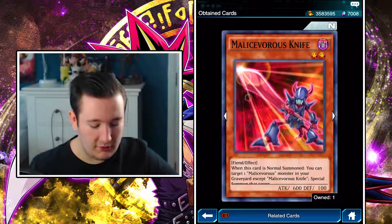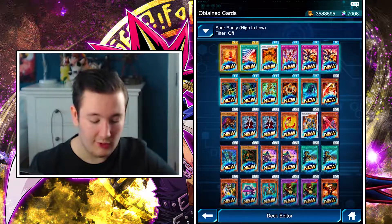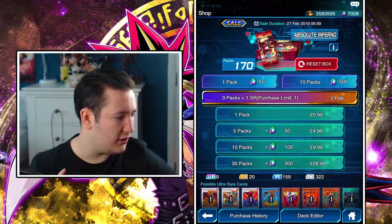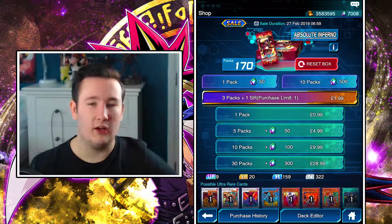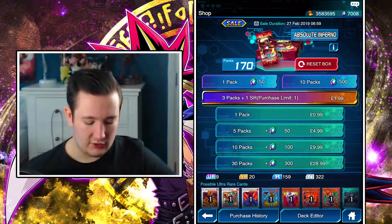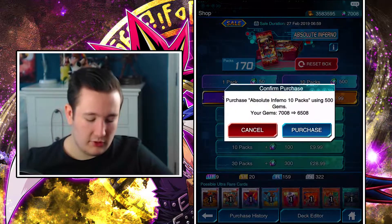Just imagine - there was a knife, and then there was a spoon, there's a fork as well, and it's really weird. I remember that from Zexal - I think it was from the dark side of... Yuma, yeah, I think it's Yuma from Zexal. Astral - yeah, the evil son of Astral, I believe, used that as well. So yeah, it's quite crazy, but here we go opening up another ten packs.